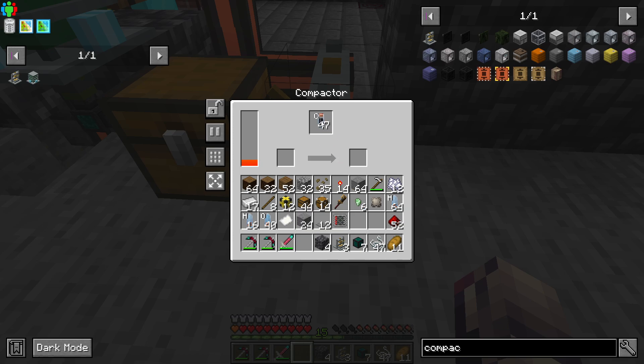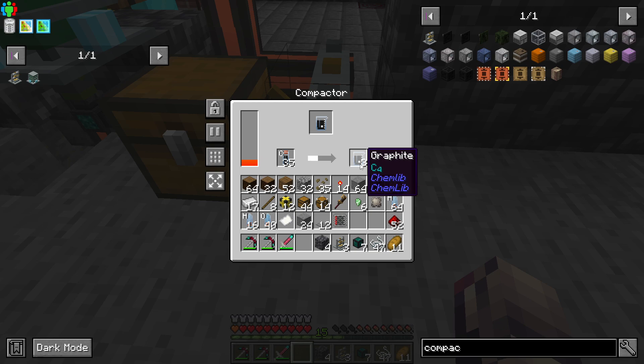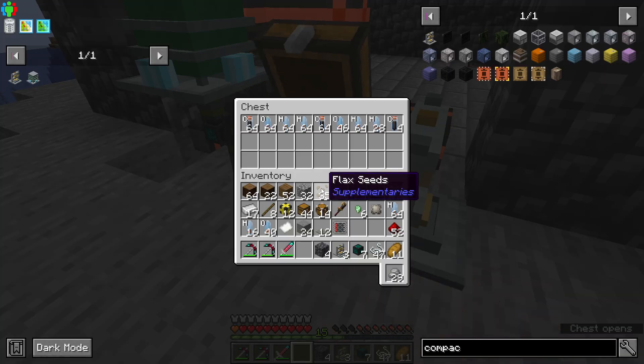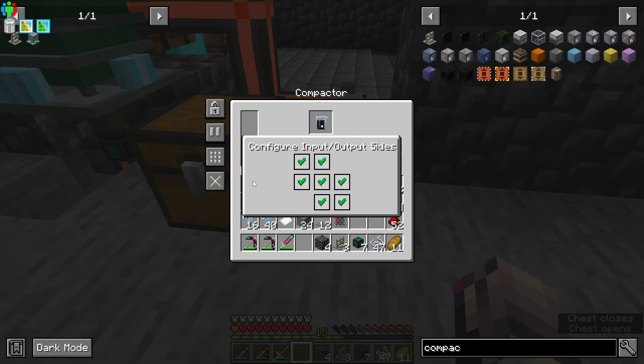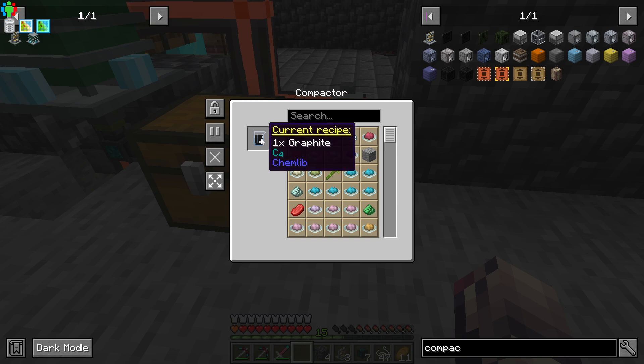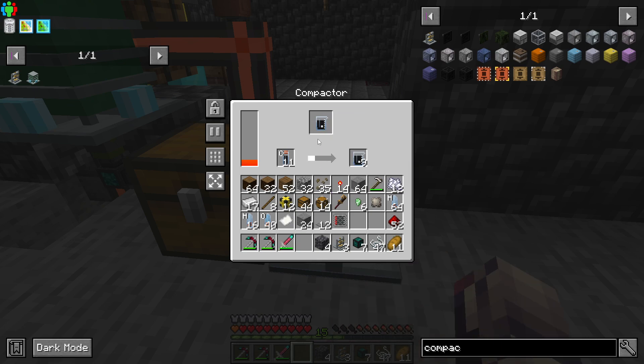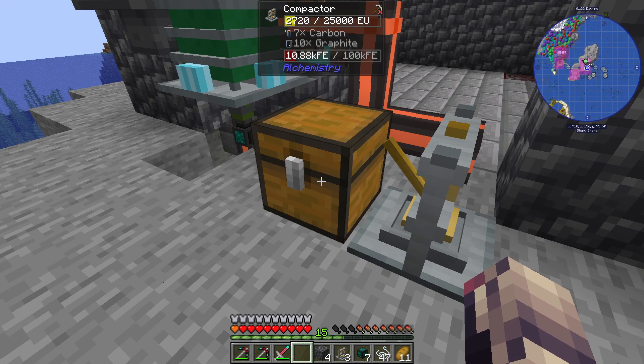But for right now, what we'll do is we'll throw in the carbon. We're going to lock that recipe — that'll give us graphite. And then the next thing we're going to want to do is do this again with eight of this. I don't think the whole pulling and pushing thing works, so let's let this run real quick.